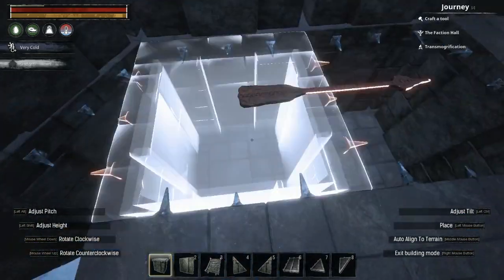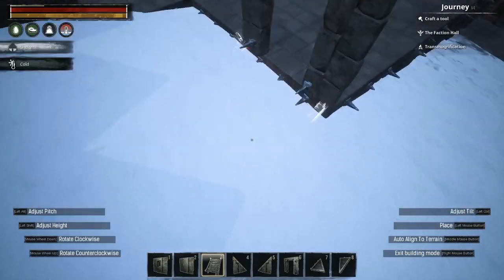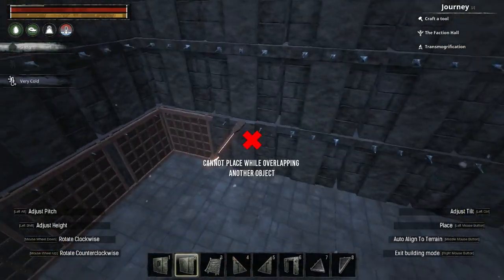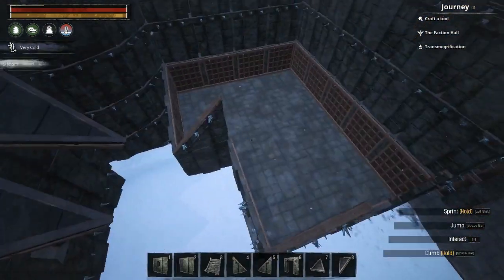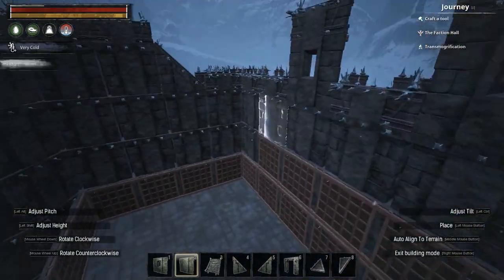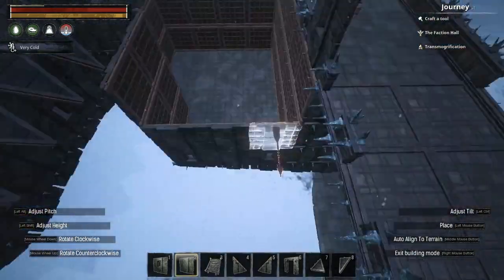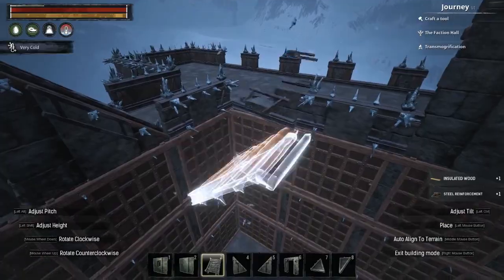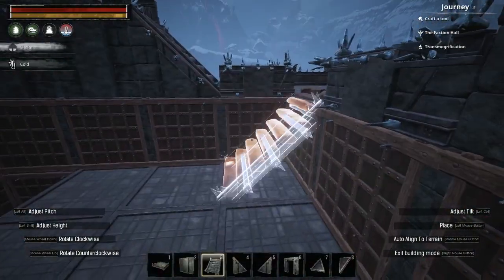I then created a barracks in the bottom right corner of the keep, creating a standard rectangular room with a small rectangular extension for the staircase. This building will serve as the barracks for the castle guards, along with their dining area. This barracks connects to the front-facing wall and allows easy access from within the barracks itself to the wall to defend in case of attack. Again, seeing as this is a very simple structure, it doesn't really need too much explanation on how it's constructed. Finally, I then went around the keep, placing doors where necessary.